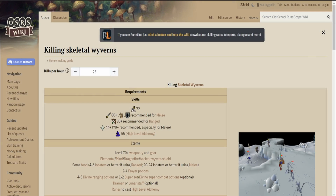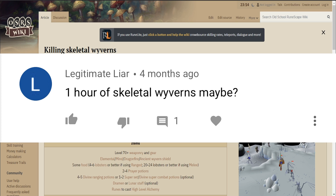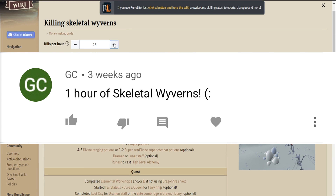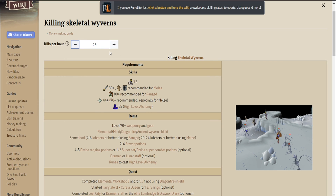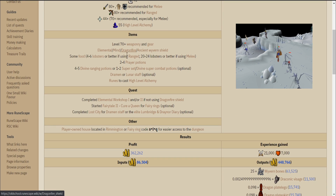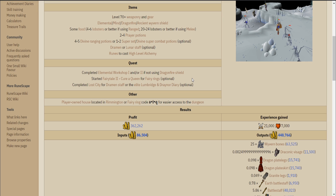For today's video, I thought we'd go ahead and reach far back to four months ago and do Skeletal Wyverns. I'm not really sure why this took me so long to make. This is one of the more popular AFK moneymakers, kind of like Gargoyles or Rune Dragons. There are quite a bit of requirements, but once you get them, this can be a very decent moneymaker and you don't really need high levels to do it.